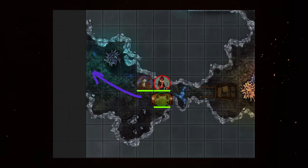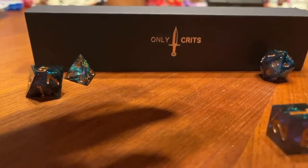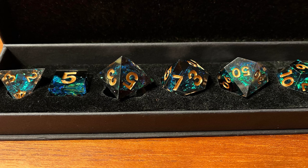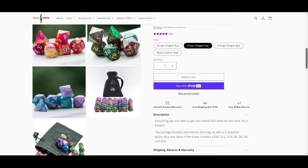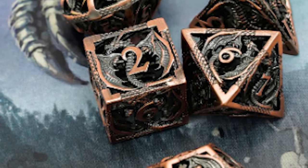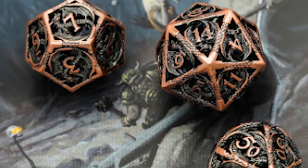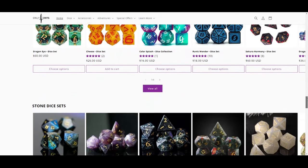Do you believe in the magic of a well-wrought tale and the thrill of a perfect roll? Only Crits is the best place to add to your dice collection. The selection is fantastic with great prices, including the Dragon Eye set with six dice sets. Use the link onlycrits.com/cmccbuilds and coupon code CMCC to get 12% off everything on the site. Check out the link in the description below.